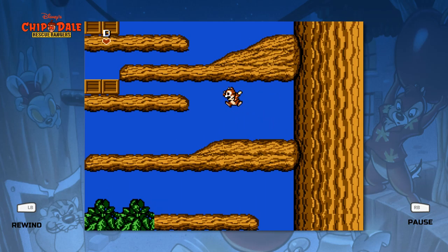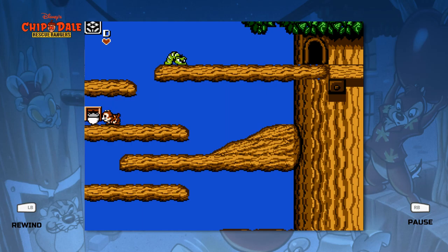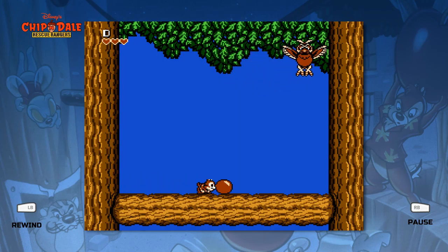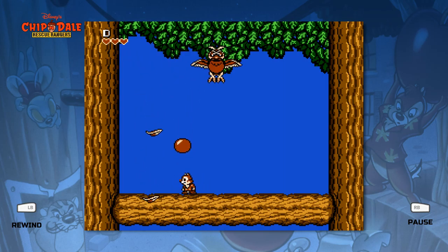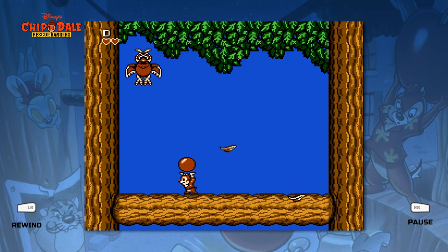The game does have hidden stars in some locations that are just invisible, as you saw earlier in the first stage if you were paying attention. Acorns will restore our hearts — there are two types of acorns, one regular and one flashing. Flashing will restore two. I'm ready to open a hole for us — oh, boss time!